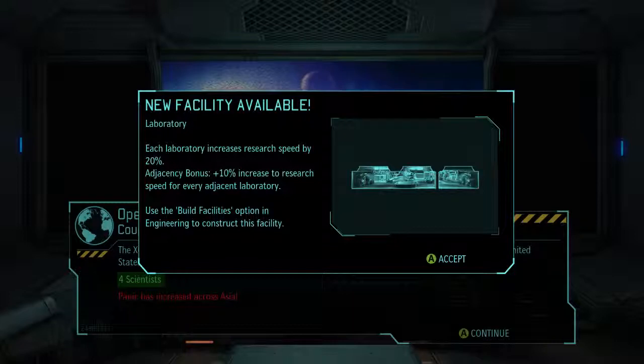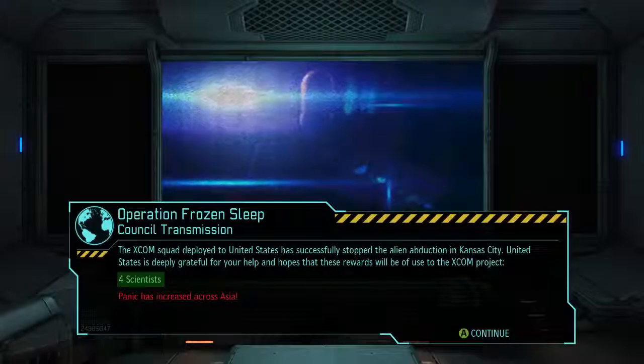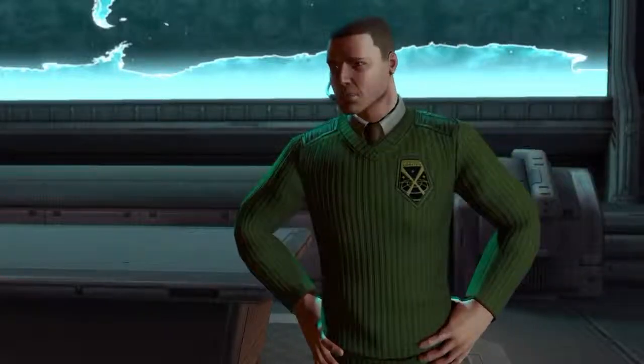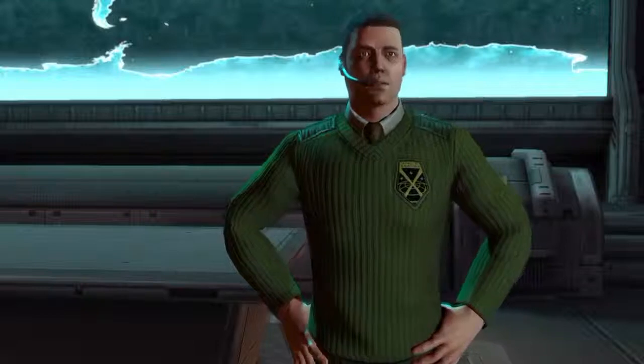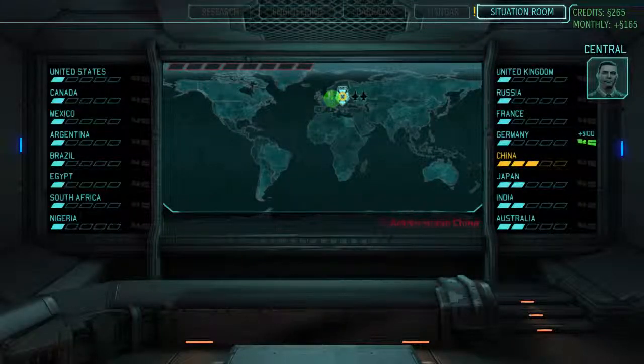We got a new facility available. We can build laboratories - each laboratory increases research speed by 20% and we get a 10% bonus whenever they're next to each other. Panic has increased across Asia but we got four scientists for doing that. The council's overall confidence in the XCOM project is shown on the primary meter, which engineering nicknamed the Doom Meter. We started in the US? Save the US, screw Asia? The US had the best reward.